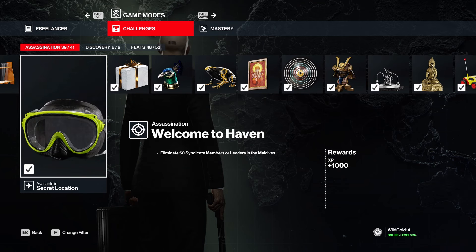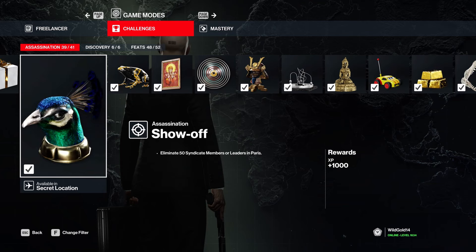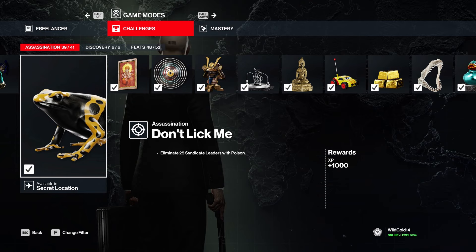'Welcome to Haven' - simple stuff. The proximity explosive challenge just requires you to have a proximity explosive in your freelancer tools. 'Paris - Leaders with Poison' can be a lethal syringe or whatever. I would recommend the lethal syringe - it's the easiest way to do it.